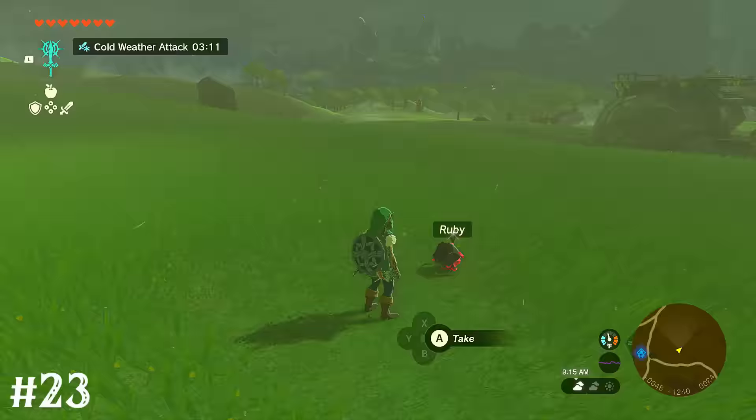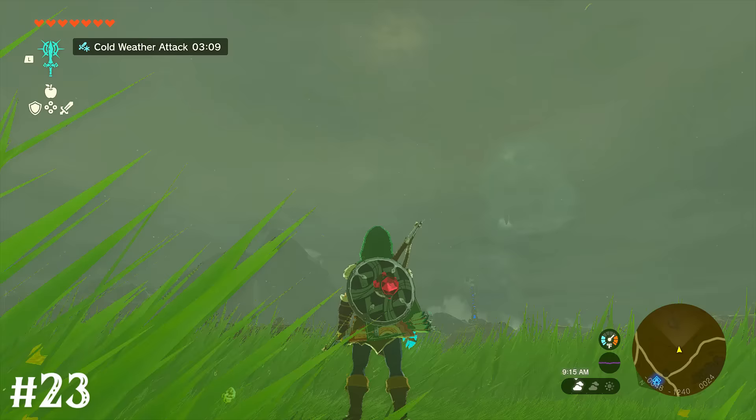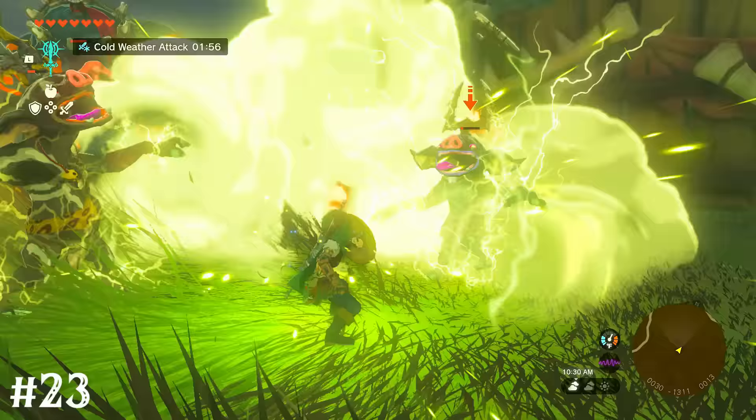Another effect of fusing elemental gems to a shield is that when you block an attack, it'll activate the gem's effect back to the attacker — with either fire, lightning, ice, or water.